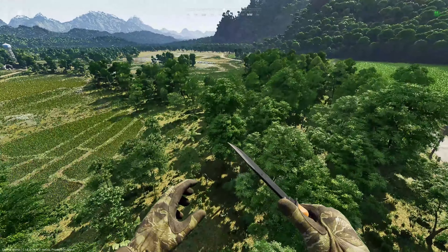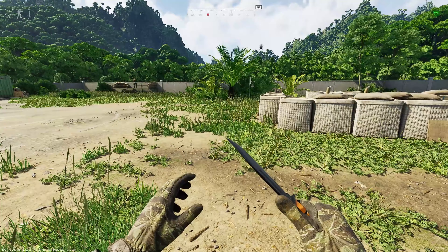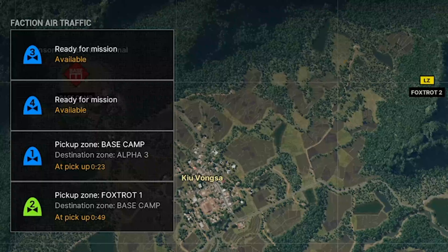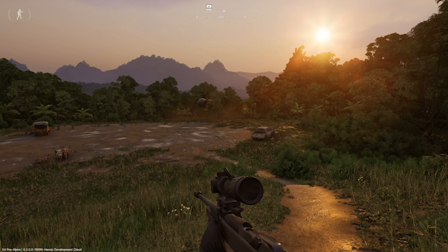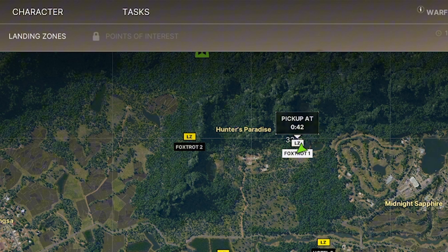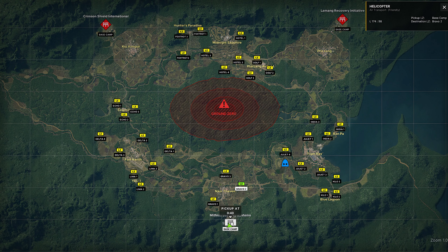If you've spent any time playing GZW, you've probably had to wait for a lift, whether it was to head out on a mission or to return to base. Luckily, the helicopter mechanics have been overhauled to streamline travel across Le Mang. Little Birds now spawn and despawn closer to the map's edge, reducing the time you spend waiting for transport. Instead of originating from distant FOBs, helicopters now start their journey from off-map locations to the closest LZs, slashing transit times.